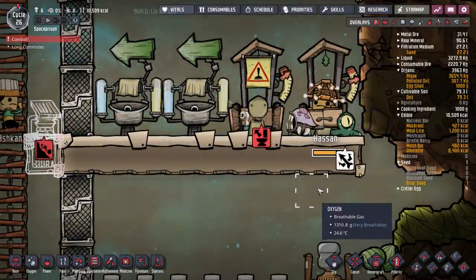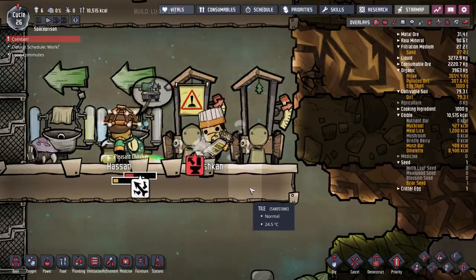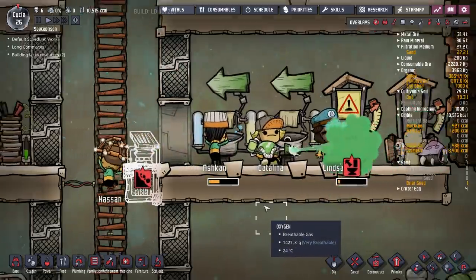Combat! We have combat. Here comes Ashkan — oh, he's going to blast him with his ray thing. He doesn't fight back, fortunately. Pop, and there he goes. Good. Hopefully that is going to help.